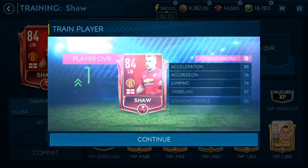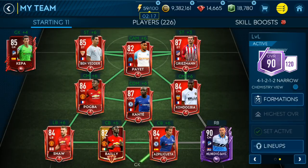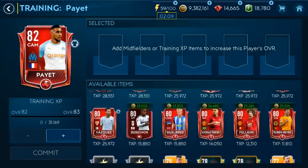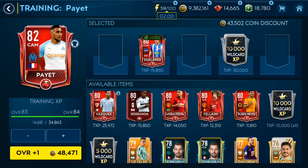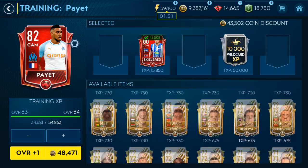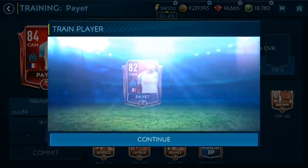I'd recommend getting your players to 84 overall first before pushing further. I'm upgrading a few players to 85. I'll also train Payette to 84 overall — I picked him up for around 350k, which is cheap. He's already at 82 overall and has the free kick skill boost, which is fantastic. Using some smaller XP chunks, we get Payette to 84 overall.